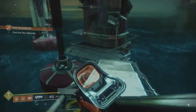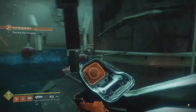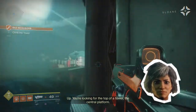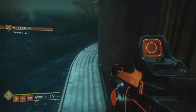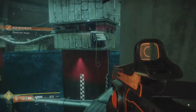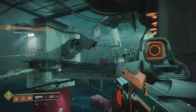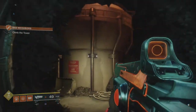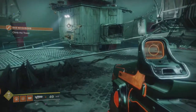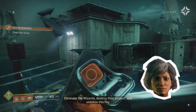Bit of platforming ahead. So this facility - they used to use it to get energy out of the methane. Can I get up here? Yeah, okay, then over here - looks like something I can enter. Well, that looks familiar. There were similar platforms in the Taken King in Destiny 1.